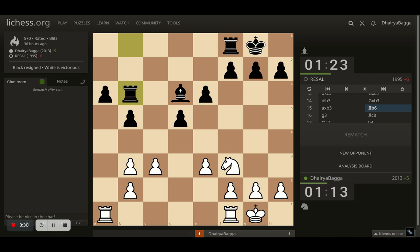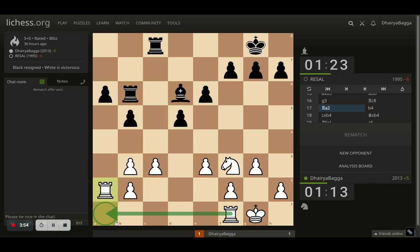Opponent plays rook to b6. I first played g3, making sure there's no back rank weakness remaining in the endgame. Opponent plays rook to c8, but it's of no use — it's a semi-open file and my pawn is still there, well defended. Here I played a bad move: rook to a2 doesn't make sense. My thought process was to double up my rooks on the a-file attacking the pawn, which can easily be saved anyway. Everyone makes mistakes — I did too.